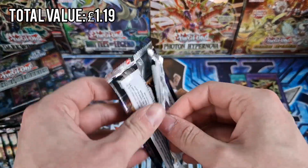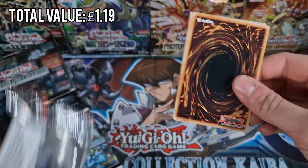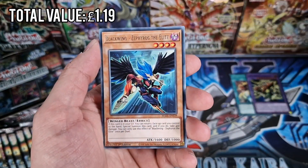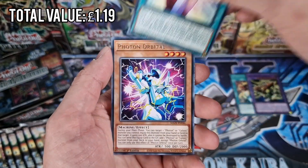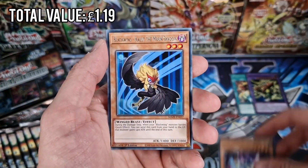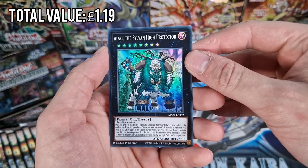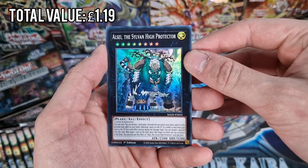Next pack - you've got Red Eyes, Elementor Hero stuff as well, which will be pretty cool. And then we've got the new Elementor Hero card - well, it's not new, it's from the OCG coming over to the TCG. It's Wake Up Your Elementor Hero, that's a pretty cool one. Kazujin again. We've got the LC Sylvan High Protector.